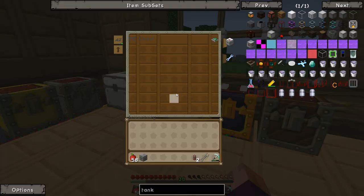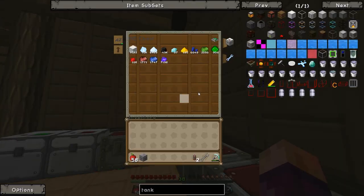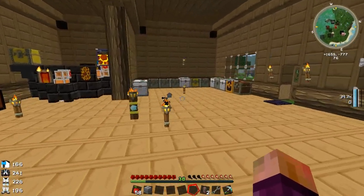That's why we've got 276 blocks of aluminium over here. I also blocked up all the nether quartz, so we've now got like 1,700 blocks of quartz instead of like 8,000 straight-up nether quartz. So that's what that's doing.